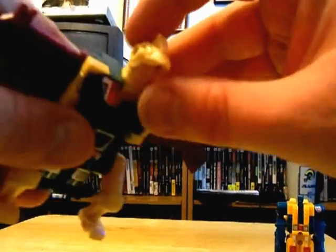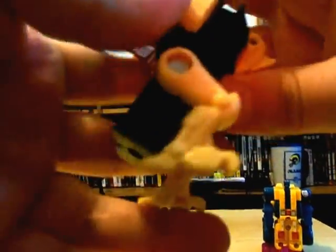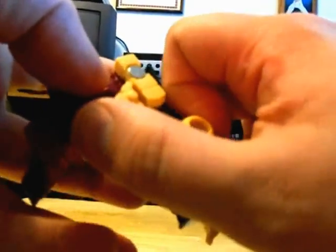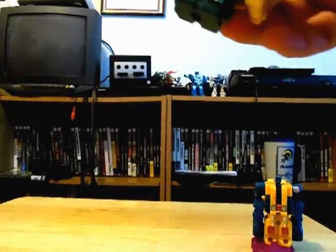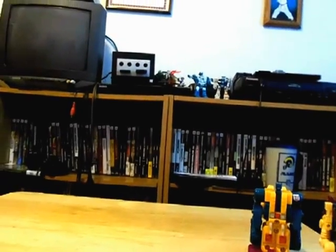Cutthroat is going to form the other leg. Fold these wings back like that — fold the bird legs all the way back to touch the robot arms. This kind of makes it look more like a solid piece. Same as with Sinnertwin, plug this foot on just like that, and now I've got another leg for Abominus.